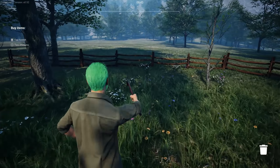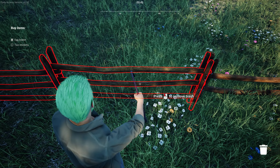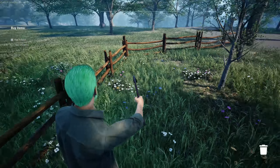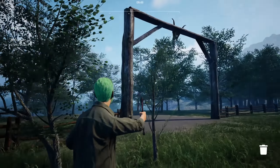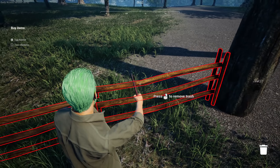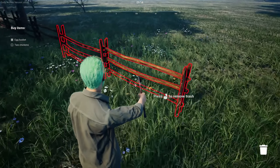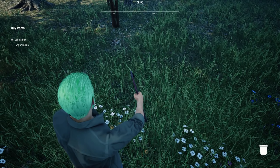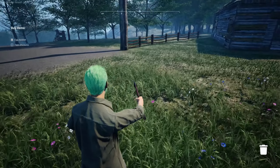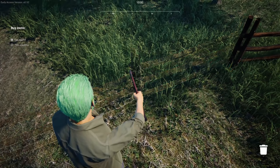Coming over to this fence line — it says 'press left mouse button to remove trash.' Is that really trash? Even this little entry here says 'press to demolish' but it doesn't say trash. I'm not sure if I've got to demolish the fence line or not, but let's go ahead and demolish it and see if I get a little money bonus. My money is up to two grand — been going out hunting every day, filling up the coolers.